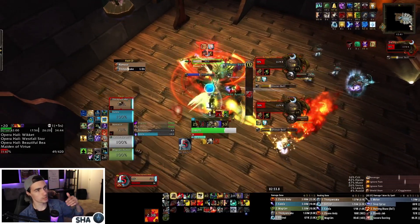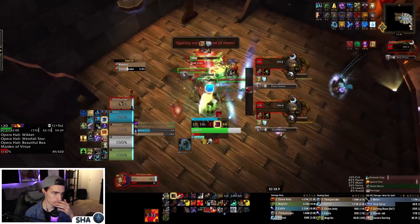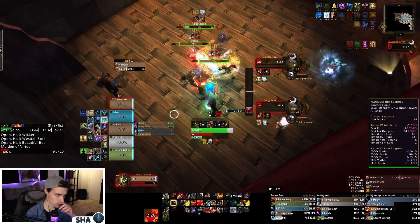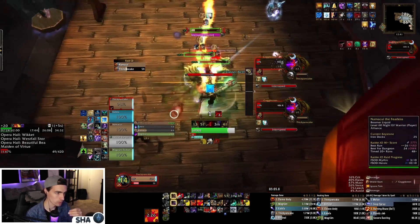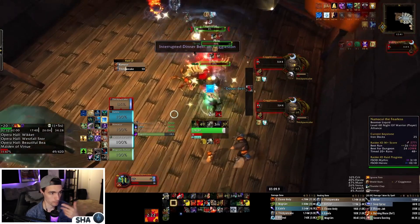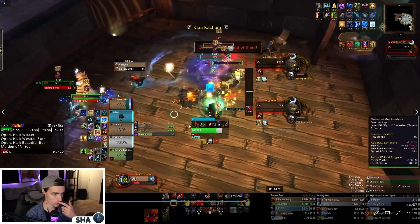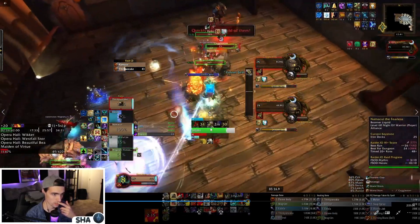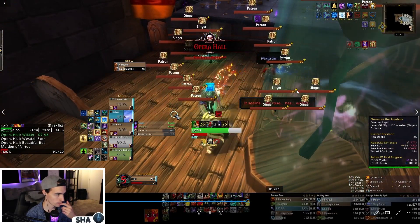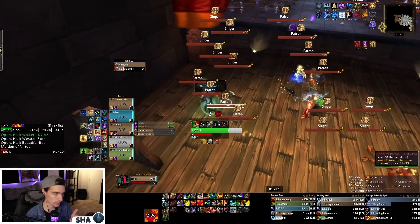Use cooldowns on pull and save Lust for when Coggleston comes out. The last set of Forks are CCable and stunnable — use Shockwave, Intimidation, Storm Bolt to minimize their damage. They do so much damage. I've rolled pretty much all my cooldowns — no Lust, no Shield Wall, no Demo Shout, Avatar is on CD. Also kick Dinner Bell if it goes off or your tank will die immediately. Pretty clean so far — only one death, just from someone being unfamiliar.